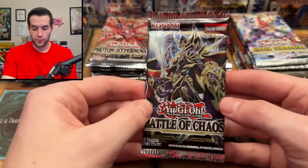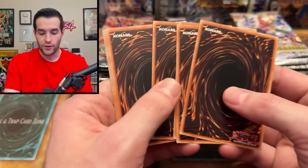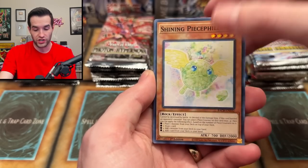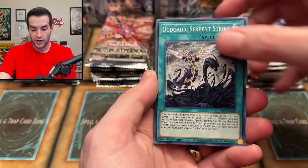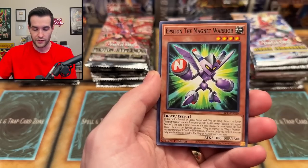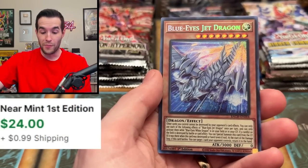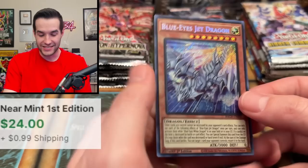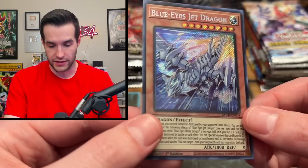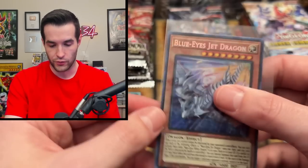Switching to Battles of Chaos instead of Photon Hypernova for the starlights. We have Shining Peacefulness, Serpent Strike, Ice Shade Erosion — remember, we could pull the Dark Magician in these, which would be crazy. Neroi, Kaiza the Hidden Star, and then Blue Eyes Jet Dragon — we'll take that secret rare! It's not the starlight rare, but it is a secret rare. The Blue Eyes Jet Dragon is a really really nice, really cool card.